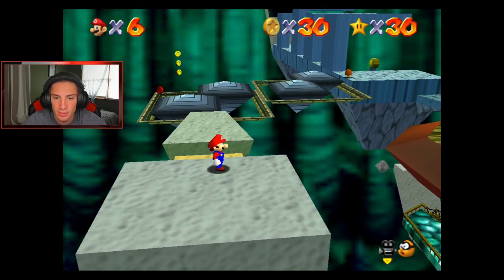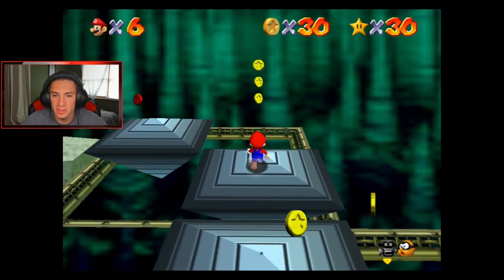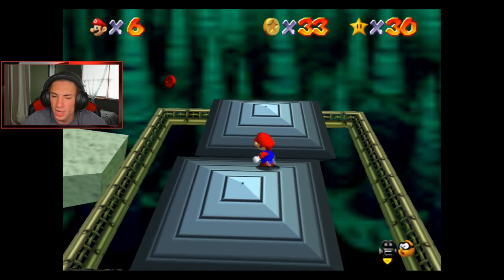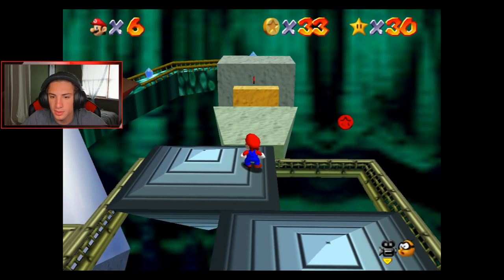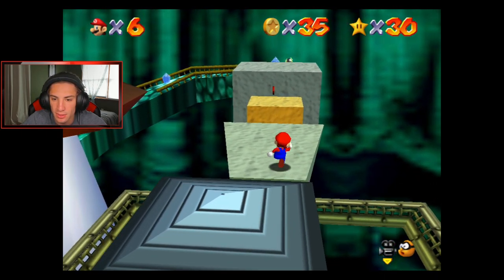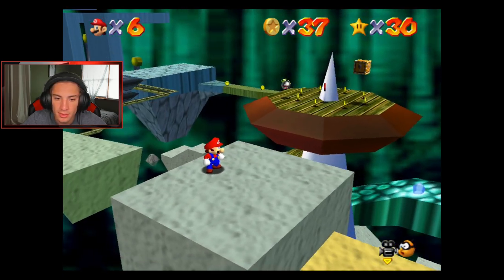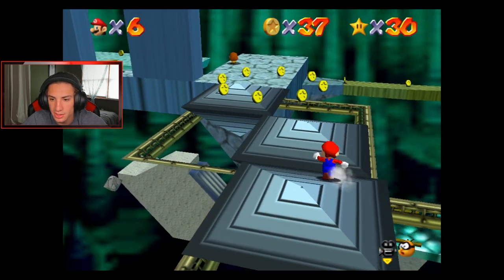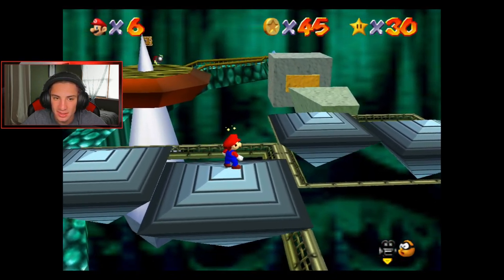I'm almost positive there might not even be a hundred coins here. Eat my jump! I'm trying to think of any other power stars I can get right now. On the first floor I don't think we can get any other power stars. The slipstream one — I could try to get it because there is a way to get it without the metal cap; you have to try swimming through it, which I tried in the last episode but maybe I have to try it a different way. 37 coins — I don't think there's a hundred here, it's not happening. Keep changing my camera angles and rolling out.